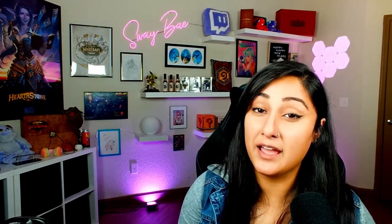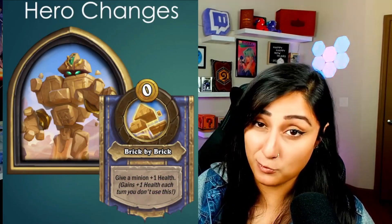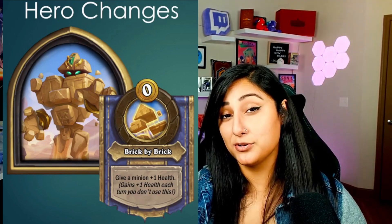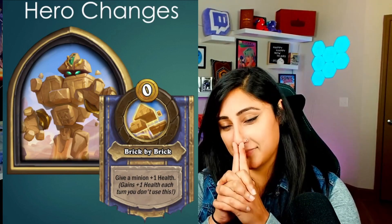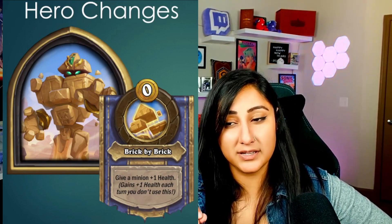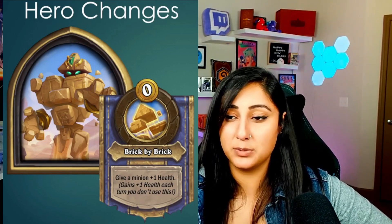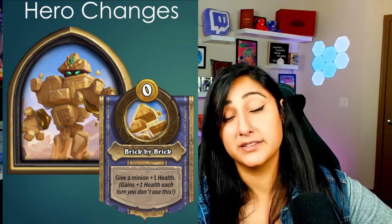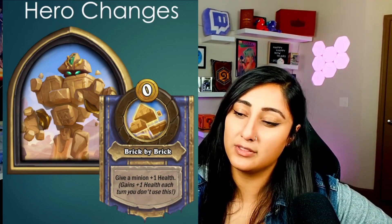Last but not least, we have a nerf to Pyramid. Now it gives a minion plus one health, and then plus one health each turn you don't use it — it started at two, so you're essentially getting one less health per turn. Before quests, Pyramid was doing pretty well, but then quests happened and Pyramid couldn't really hold up to what heroes needed to complete quests. So I'm curious to see how Pyramid goes in this new meta.